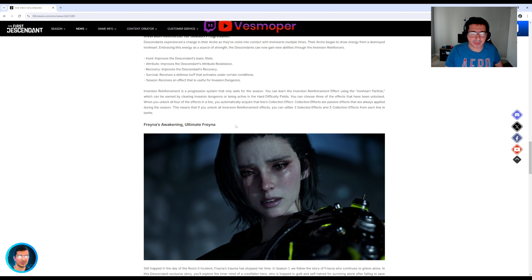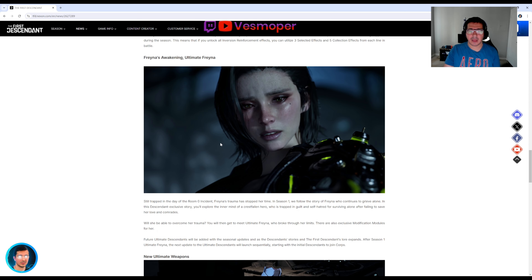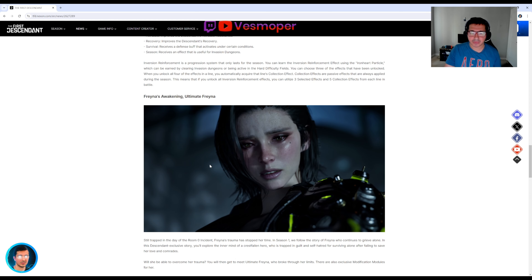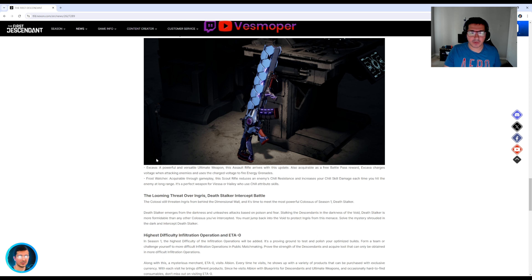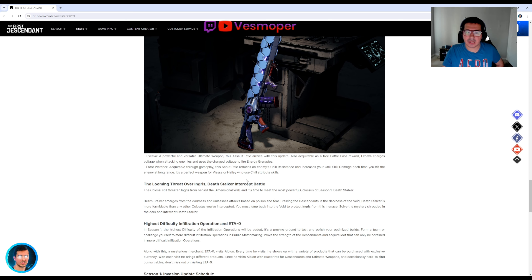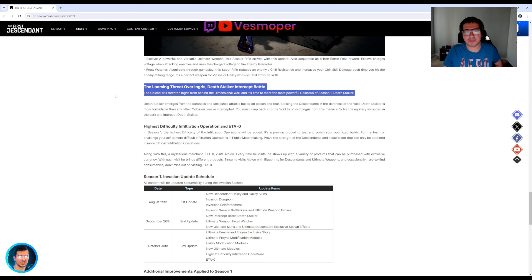For Fraina's ultimate, there is a new story tied to it. We also have new ultimate weapons: a Scaval assault rifle and a First Watcher scout rifle. And we have a new void intercept boss as well.